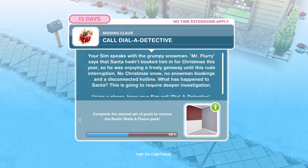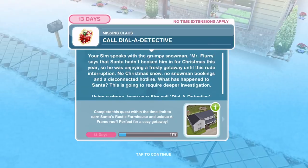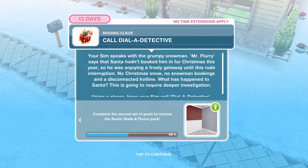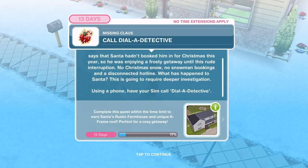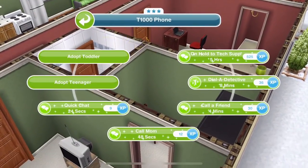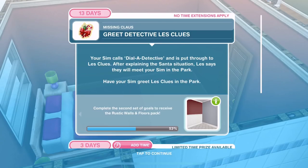We've spoken to him. Now I need to call Dial a Detective. Your Sim speaks with the grumpy snowman — Mr. Flory says that Santa hadn't booked him in for Christmas this year, so he was enjoying a frosty getaway until this rude interruption. No Christmas snow, no snowman bookings and a disconnected hotline. What has happened to Santa? This is going to require deeper investigation. Using a phone, have your Sim call Dial a Detective — it's 8 minutes.